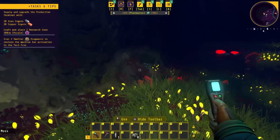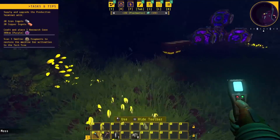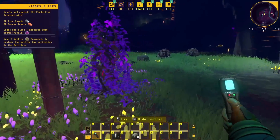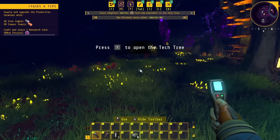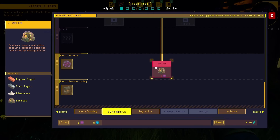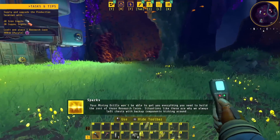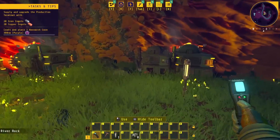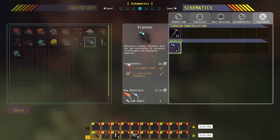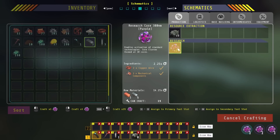Eventually, we can do the basics: mining equipment via inserter to conveyor belt to inserter to smelter, then back to inserter, conveyor belt, inserter, and container. We can actually store a lot of stuff, but not at the moment. We need to build eight of those little cores now. Your mining drills won't be able to get you everything you need to build the rest of those research cores — situations like these are why we always left chests with backup components. We can make 22 — I'll make 12 of those.